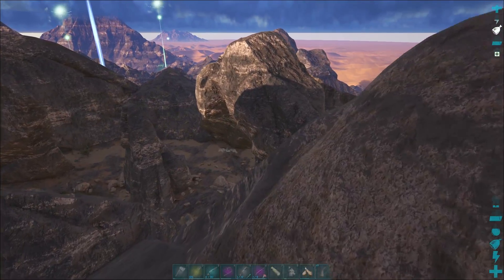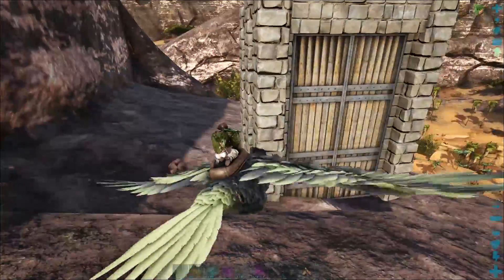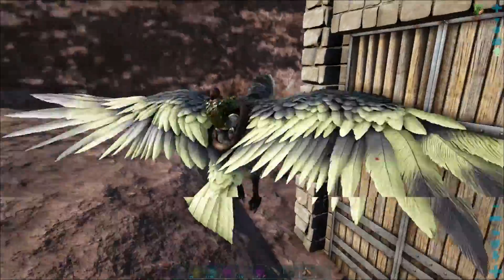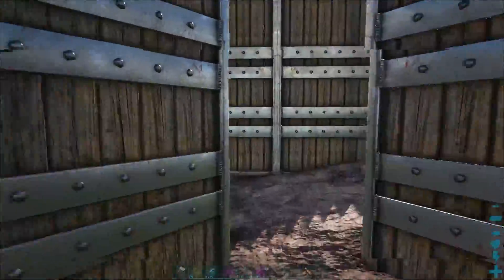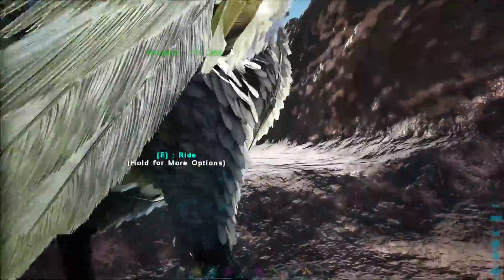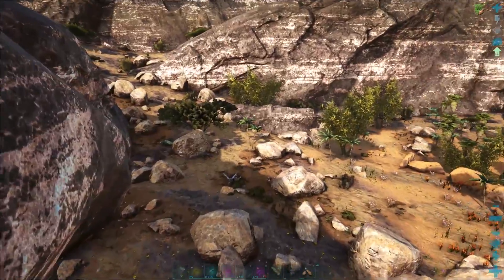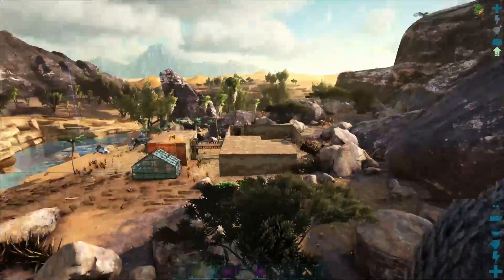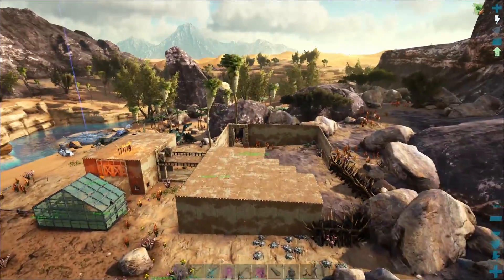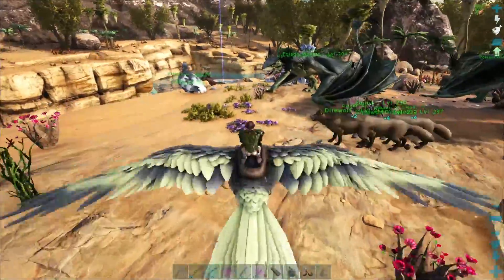Turns out we're extremely unlucky — the Argy has decided to despawn, by the looks of it. I don't know why it would despawn while it was knocked out, but it's not here. I definitely don't think anything killed it because it was in the trap. That's frickin' frustrating — looks like we're not taming up an Argy today. It obviously just didn't want to be tamed. There's not much we can do about that except move on and tame some more stuff.